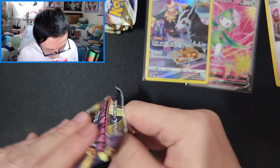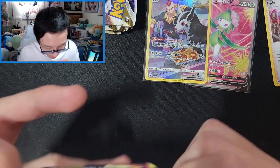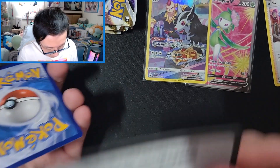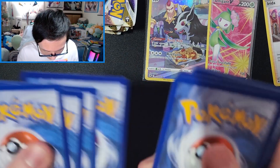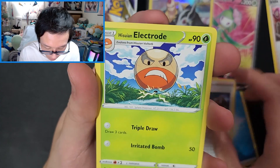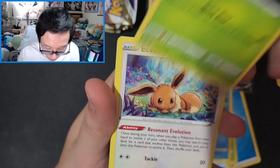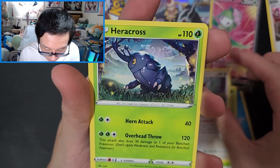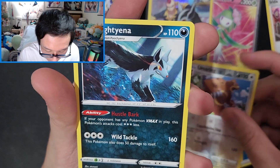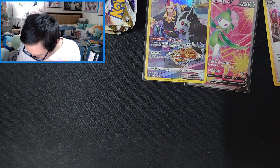Opening my last Astral Radiance from this box. Got a code card. Water Energy, Grant, Electrode, Attax, Barboach, Scyther, Eevee, Heracross, Mantine, Ursa Ring — and an Anon Hollow Mighty Anna. So far so good, I'm not complaining.